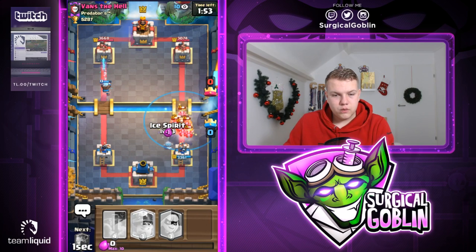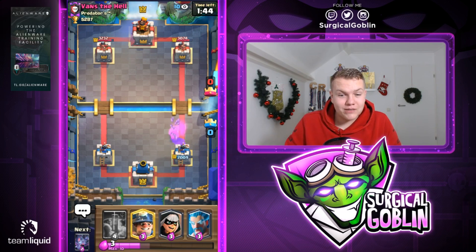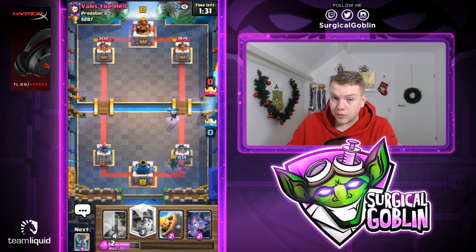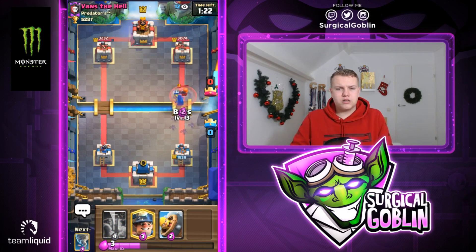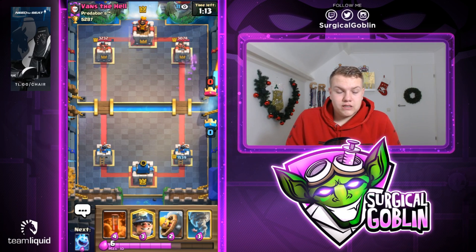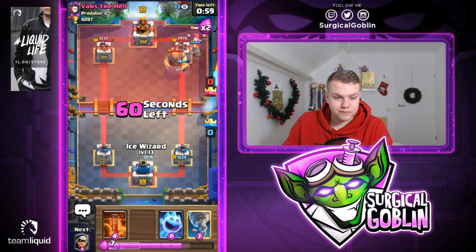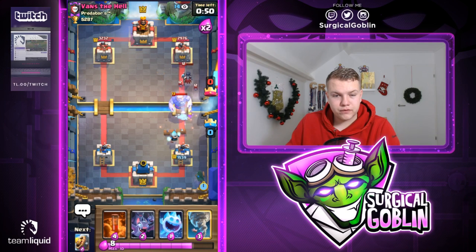Let's go with a barbell and save up for ice spirit tornado. Tornado, then ice spirit — the ice spirit was able to jump but me misclicking the ice wizard was a really big mistake. I've already misclicked it twice. We take a lot of damage — luckily not a tower down. Let's go with bandit to counter the miner. So we're facing giant double minions with nightwitch — probably triple spell. He has valkyrie, nightwitch, double minions, miner, giant — either log, zap, and a big spell like poison or fireball.